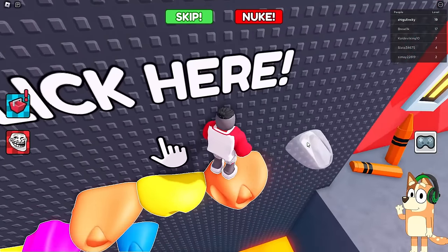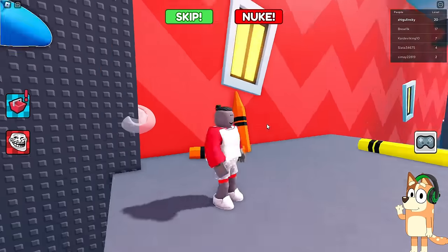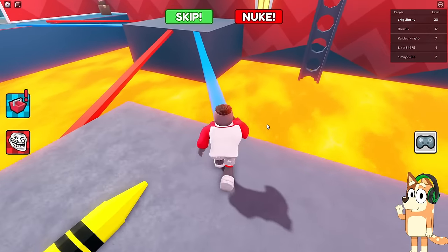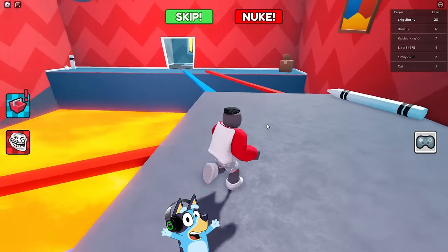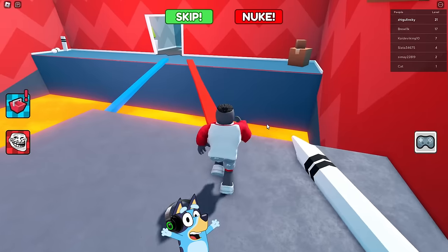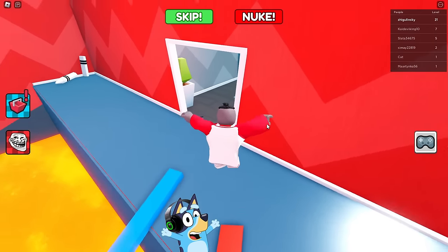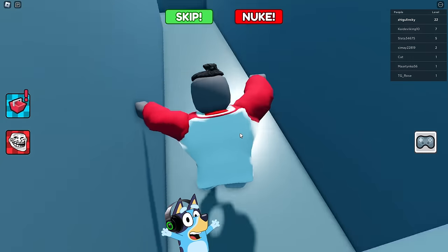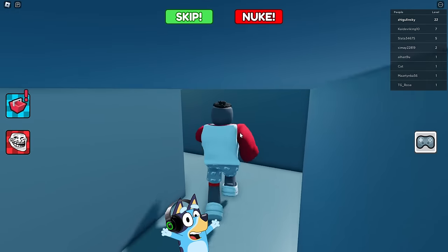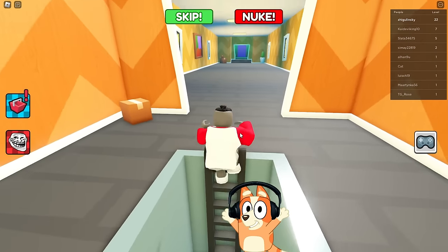I have never seen such interesting tasks in any game. We built a bridge and crossed this abyss. Now we need to choose the right path, and Bluey managed to choose the right path the first time. We have guessed the correct path again and are approaching the next room. We are about to descend into the ventilation again — I hope there are no huge labyrinths. We found a way out of here very quickly.